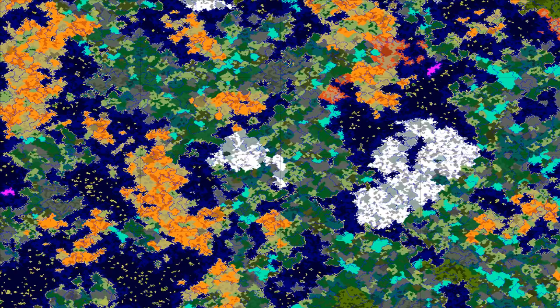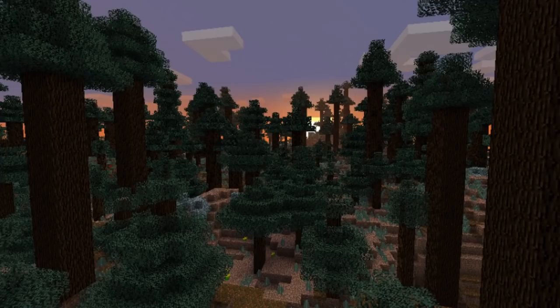On top of the world generating differently, they also changed up the biomes themselves. They tried to make them so that they didn't form next to biomes that didn't make sense, and there's a lot more variety. Taigas, for example, no longer have snow by default — it depends on the new classification system, which includes categories like cold, hot, dry, and wet. Each classification makes variants like a Mega Taiga, Taiga Wet, Taiga Cold, Taiga Dry, and you'll see different things in each one.